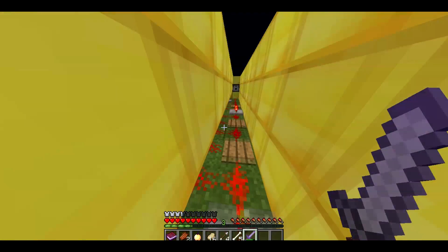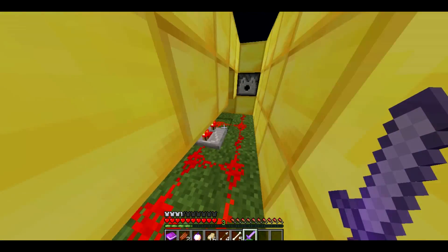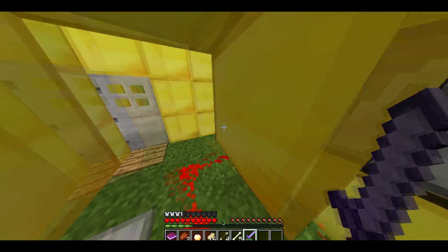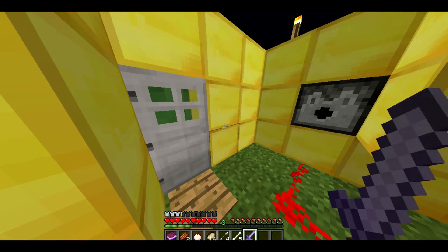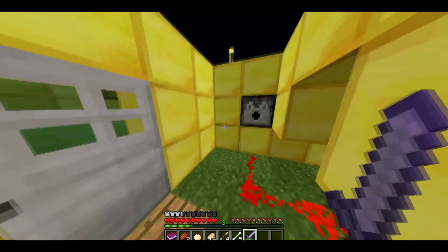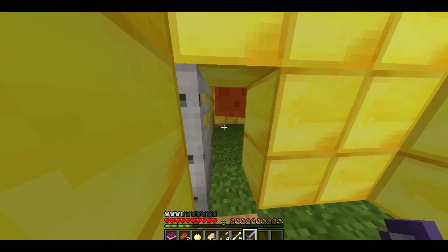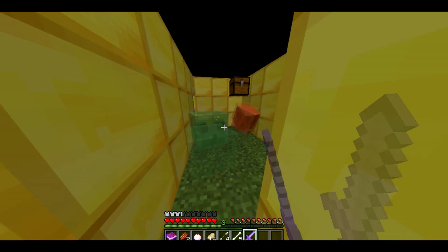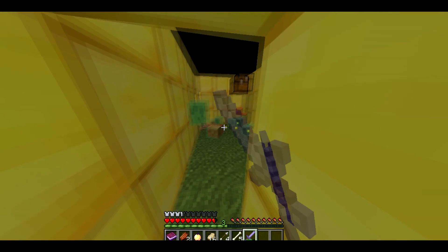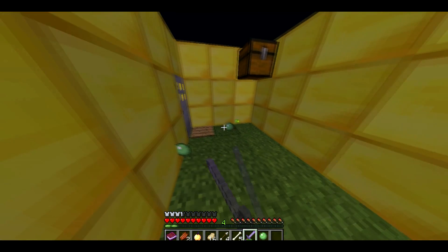I thought that every time you press on the pressure plate it probably spawns something, and apparently it doesn't. Oh geez, okay — maybe that was a boss. A massive slime! There should have been zombies spawning. I don't know what's going on. This is gonna be annoying. I hate slimes — there are like thousands of them.